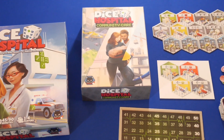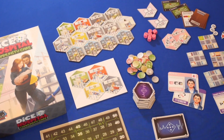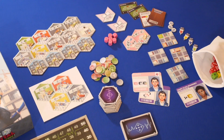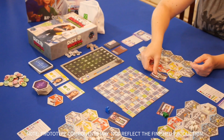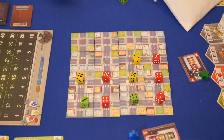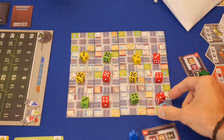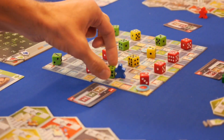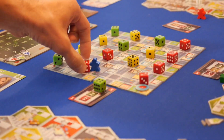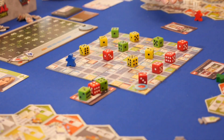Dice Hospital Community Care features three unique expansion modules. In the collection expansion, set up the base game as normal but give each player an ambulance card. Lay out the city tiles in a grid sized for your player count. Roll and place one patient die on each tile of the city, with ones and sixes re-rolled. If a two is rolled, a city token is added as a bonus. In turn order, players will place their ambulance next to one tile along the edge of the mat. These paramedics must maneuver around the city orthogonally to pick up patients and bring them back to the hospital for care.